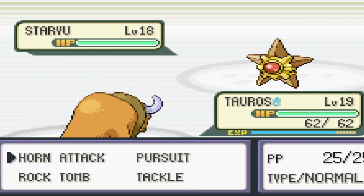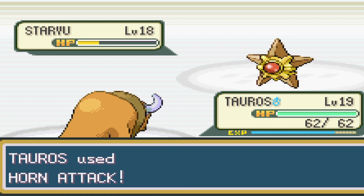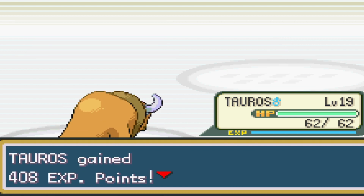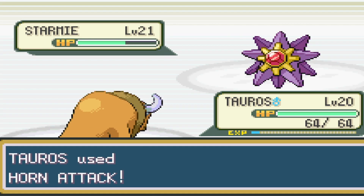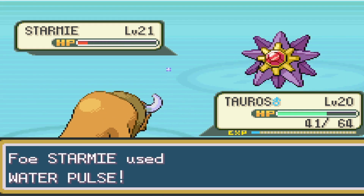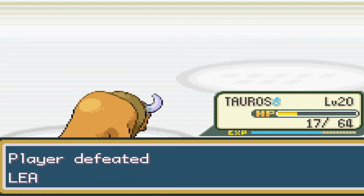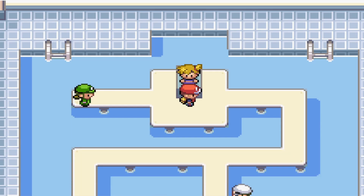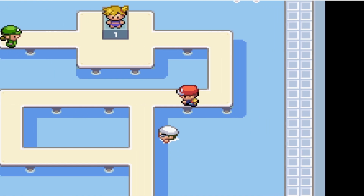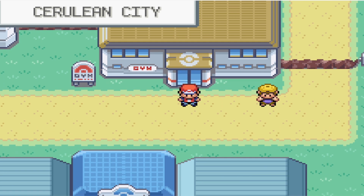Misty first sends out Staryu, and we open up with Horn Attack, taking it to low red as it uses Harden. Misty heals up, and we use Horn Attack again, this time taking it to low yellow before taking it out next turn. Starmie is up next, and we use another Horn Attack, taking it to almost half as Water Pulse hits hard, but it doesn't confuse us. We take it to red and get hit down to 17 HP, but due to no confusion, we can take it out and win the second badge. My boy can dish out the physical attacks and tank like a champ, but when it comes to anything Special related, he's immediately turned into a Squishmallow.